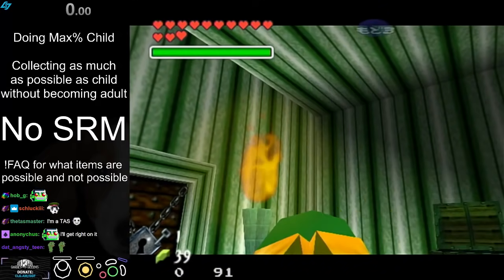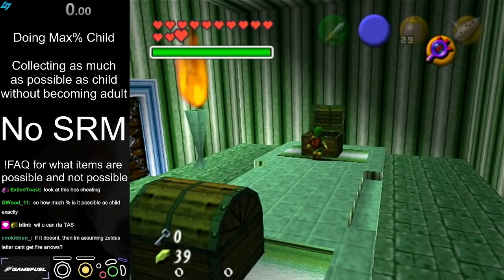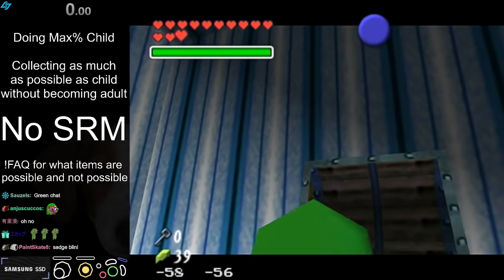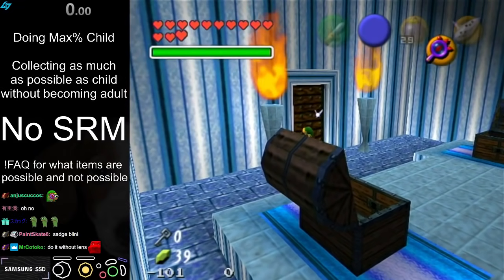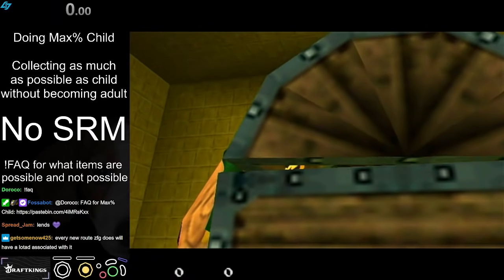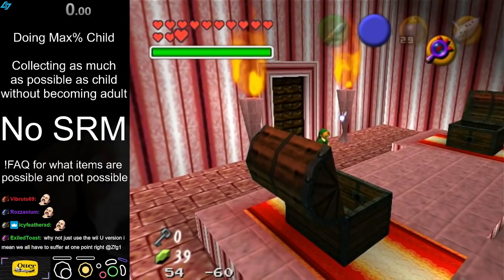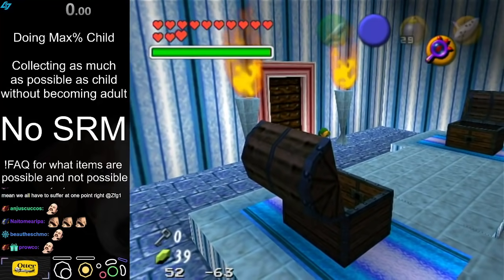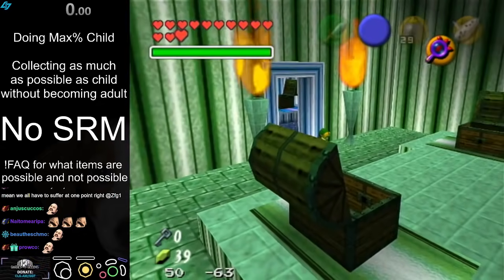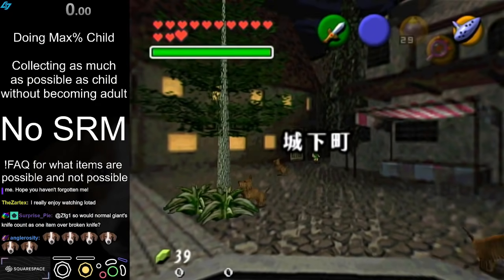Now that I'm thinking about it, I actually kind of want to look into trying to do a Lotad for fire arrows. If I can actually make a Lotad of that trick alone, it might actually be worth it to make a full Max% Child Lotad just to have the full thing. Those are actually really fun to make and they're good references — they're a good idea in every way. I almost want to do one for every run I do, it's just that it takes a while to make.